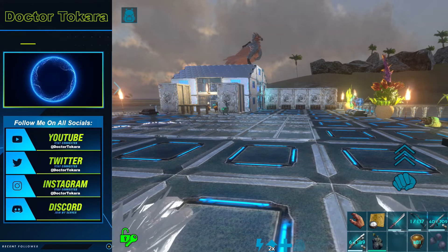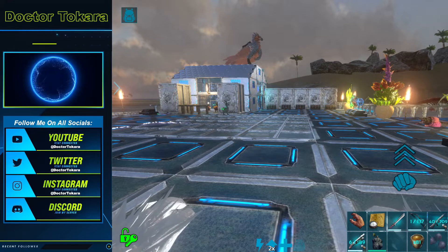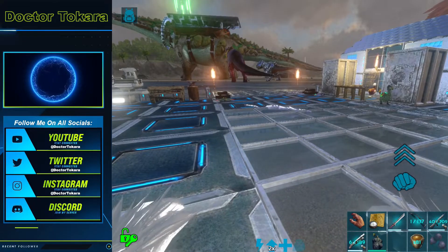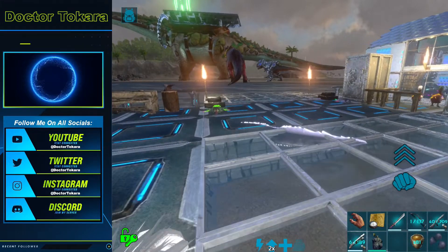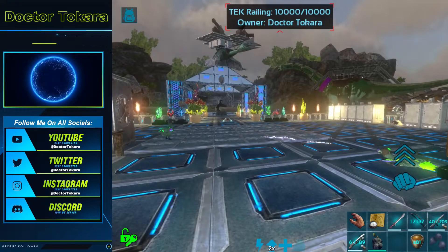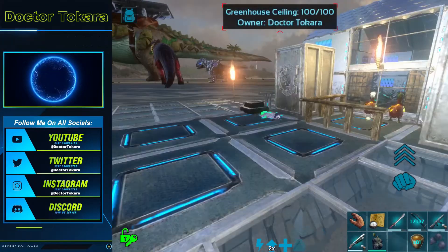Hello, welcome to another episode of Ark Survival Evolved Mobile. I'm Dr. Tukara, and today we're going to do something a little different. It is Blitz Week for the dungeons, and I also have a cold, so it's the perfect time to do something I've been wanting to do for probably a month or two. We are going to try to tame an Ascendant Unicorn.